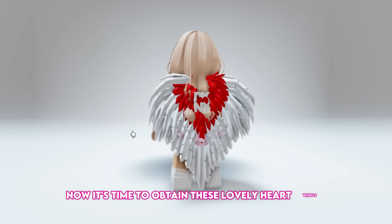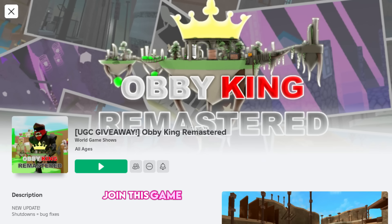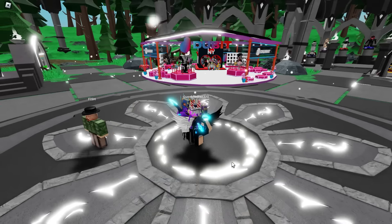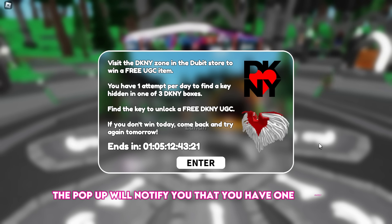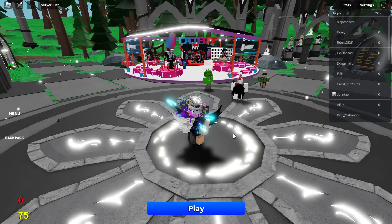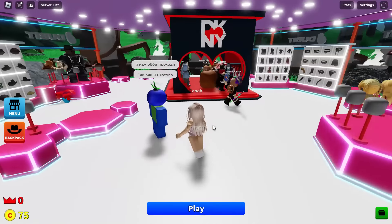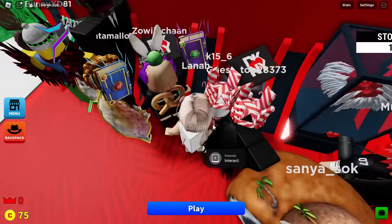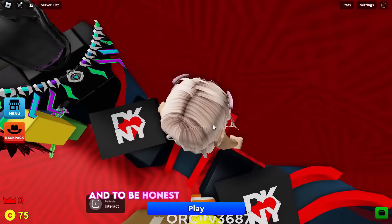Now it's time to obtain these lovely heart wings — they're cute and easy to get. Join this game, Abby King Remastered. Once you join, a pop-up will notify you that you have one attempt every day to find the hidden key in one of the three boxes. Here are the three boxes — try your luck!